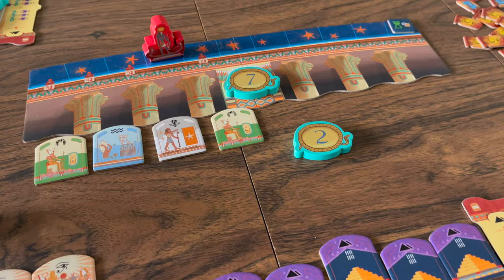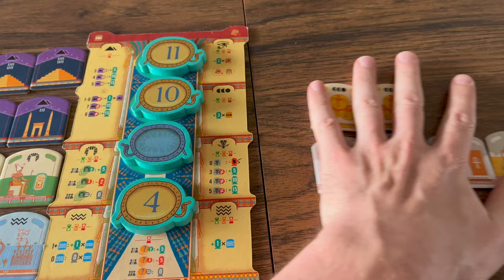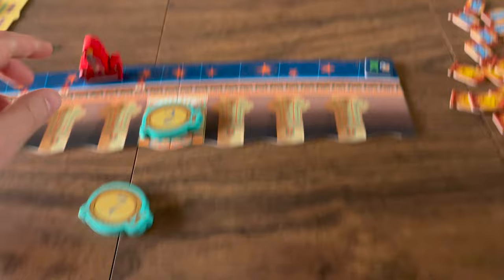At the end of each round, scoring is then performed with the tiles that are triggered to score. This is important because after scoring, all tiles on the right side of each player's board are discarded.